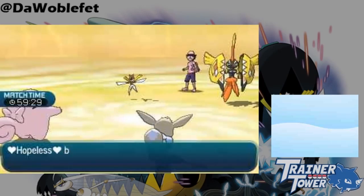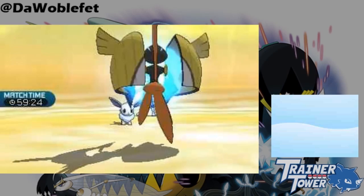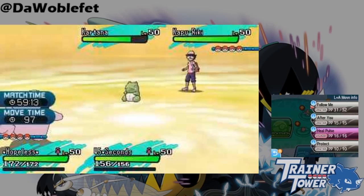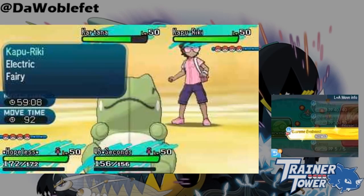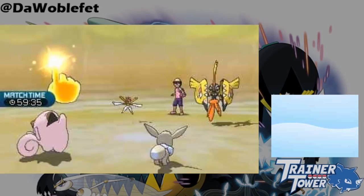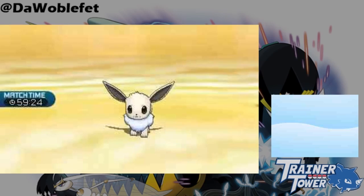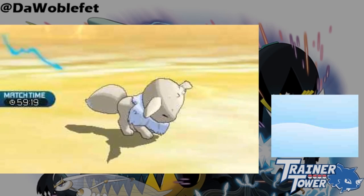One of Skydrop's most practical applications is breaking redirection from Follow Me, Rage Powder, and Spotlight in a number of ways. For starters, Skydrop as a move ignores redirection altogether, letting you Skydrop the partner Pokémon beside the redirection user. As you can see, despite Clefairy's Follow Me, Tapu Koko's Skydrop targeted the opponent's Eevee. In addition, Skydrop essentially negates redirection altogether if used on the Follow Me user itself. After Tapu Koko used Skydrop to bring Clefairy up into the air, Sacred Fire was not redirected — instead hitting the Eevee for a one-hit KO.